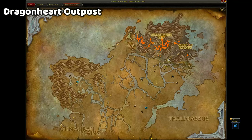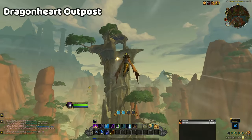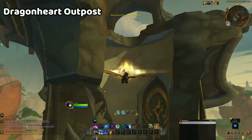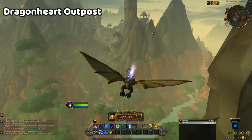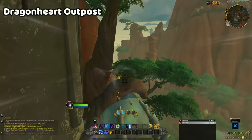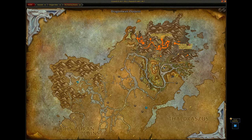The Dragonheart Outpost is another fairly easy glyph to reach, and is a good glyph to collect next, straight after the Wingrest Embassy. The glyph is located inside the ruins of a tower, and there are large vines growing around the sides of it for you to land on afterwards. This allows you to regain your vigour while staying at a high elevation.